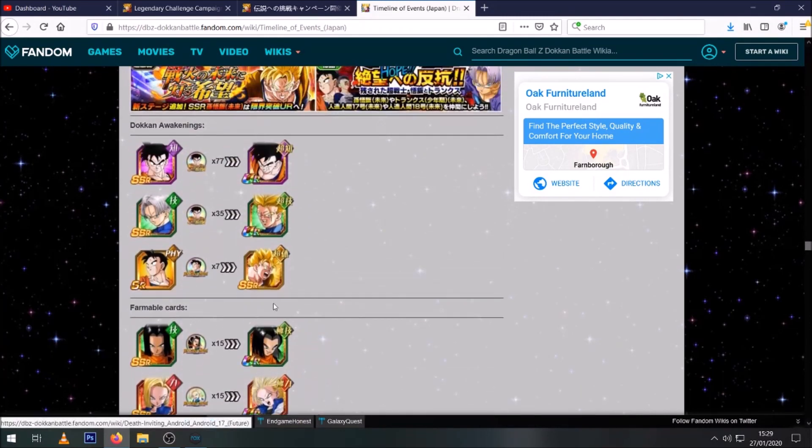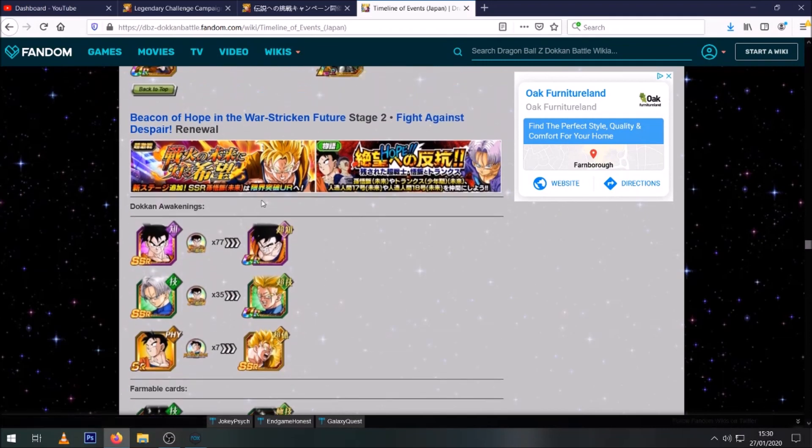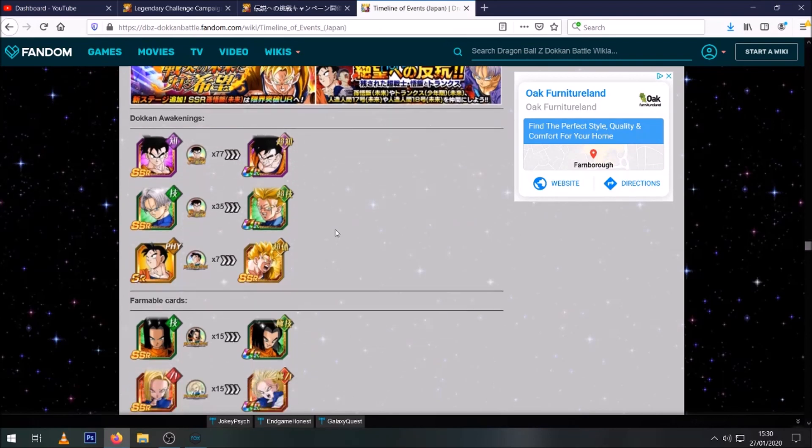Because we are going into a future-based event and we're getting the legendary Vegito Blue campaign, this seems like a very good time for them to drop the physical Vegito Blue EZA — which they've already teased on Twitter. We voted for it and they just said details will be coming soon, and that's kind of the last we've heard of it. So I think this would be a good time for that to drop.